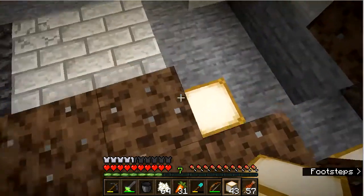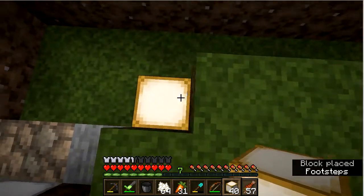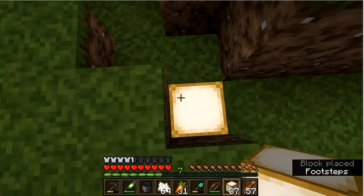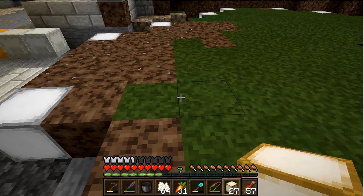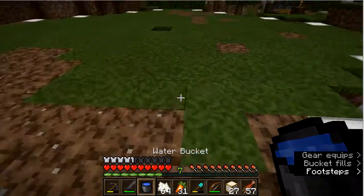Now we are going to put lights. Since I laid it out on the ground in advance, placing of these lights is rather easy. The lights I am using are actually jack-o-lanterns. On this server the jack-o-lantern has a different color depending on the direction you are facing when it is placed.